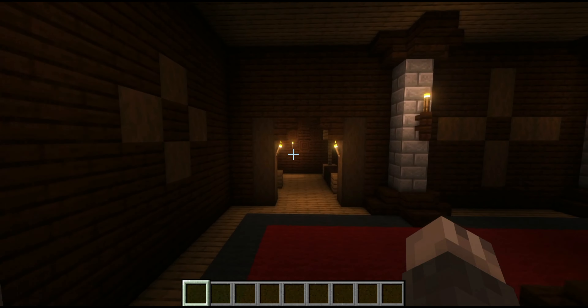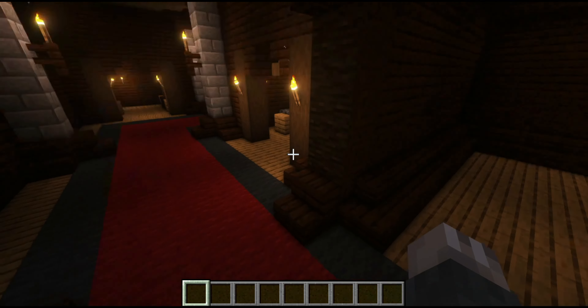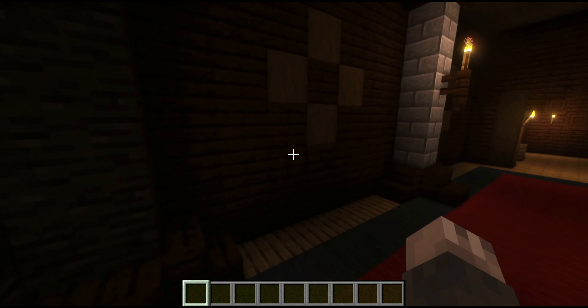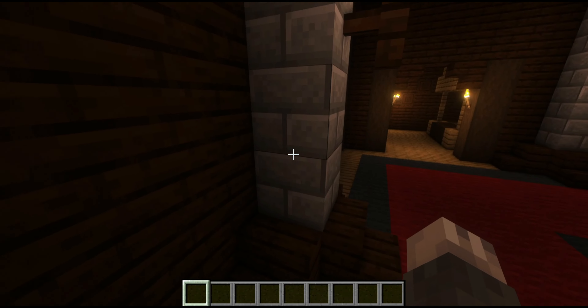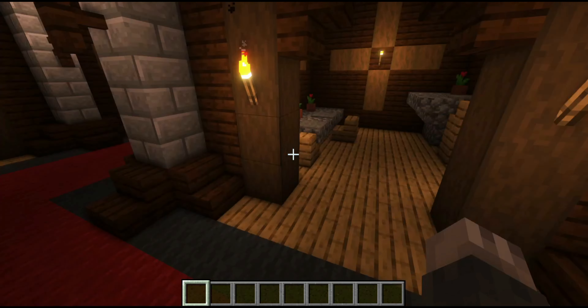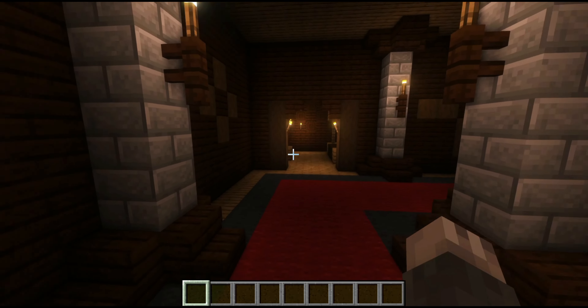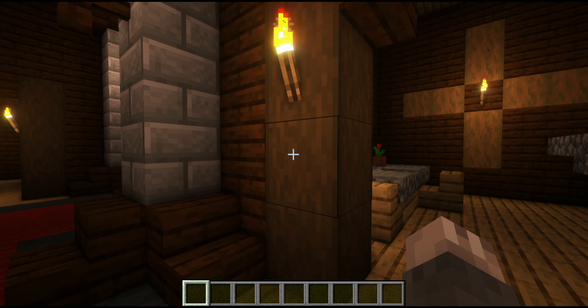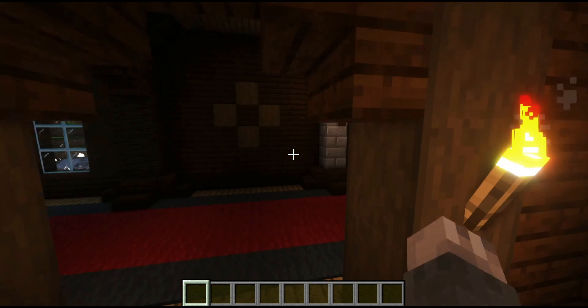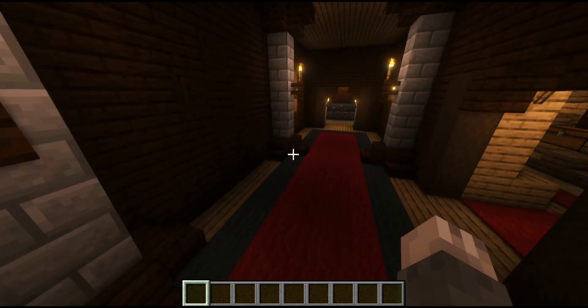The first thing you'd probably notice is the carpet, but I also added little stairs to make them look like actual pillars. I also replaced the pillars with infested stone bricks — because it's a woodland mansion, it's old, and when you break it you get silverfish. I took stripped dark oak log and made a little entranceway, and stripped spruce to kind of point out the star decorations they have.